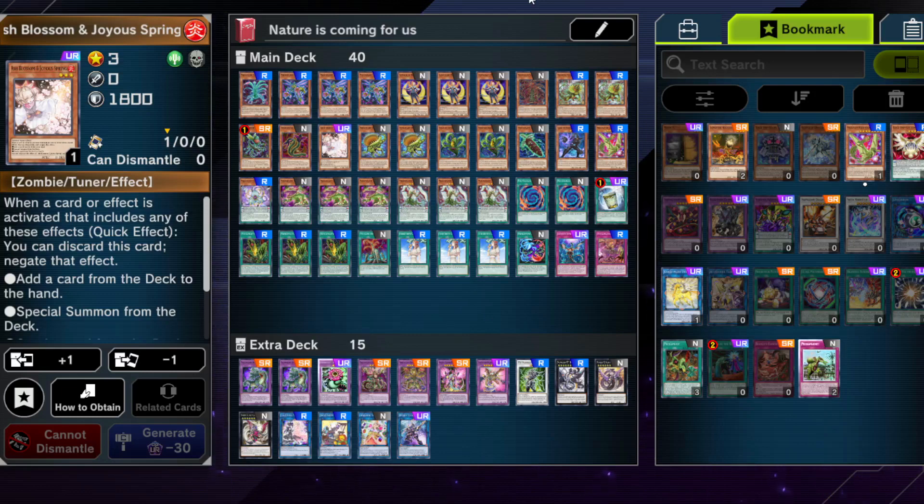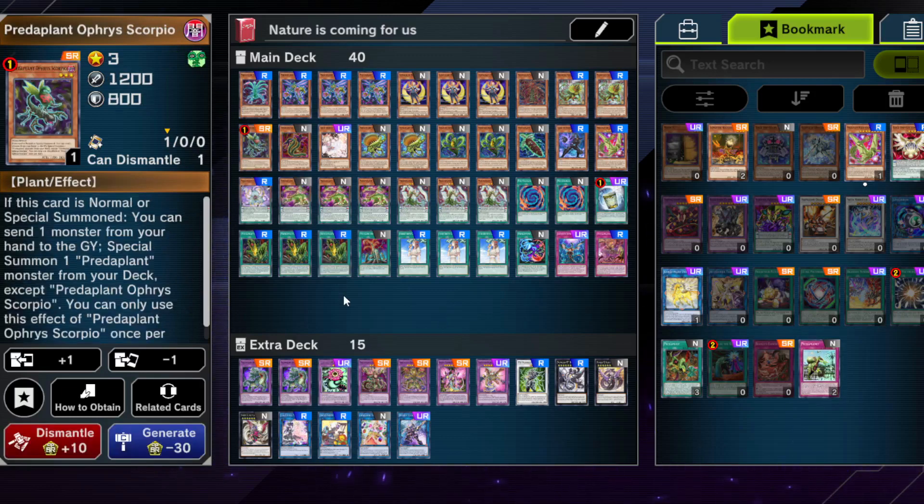You probably opened the new pack and got some of these Predaplant cards and you're wondering what you can actually do with them — should you just get rid of them or can you turn them into a deck? The answer is quite simple: yes, you can turn them into a fairly cheap deck, because as you can see the main deck basically costs nothing. You have to craft like one Predaplant Ophrys Scorpio. You used to be able to use this as an engine for other kinds of shenanigans; these days it's not so strong anymore, but maybe this card will ever come back to three — who knows.